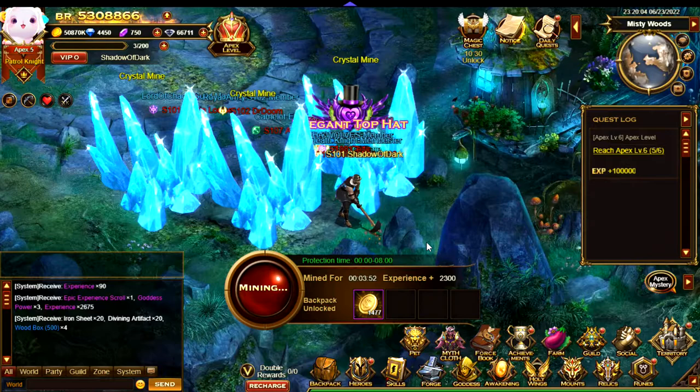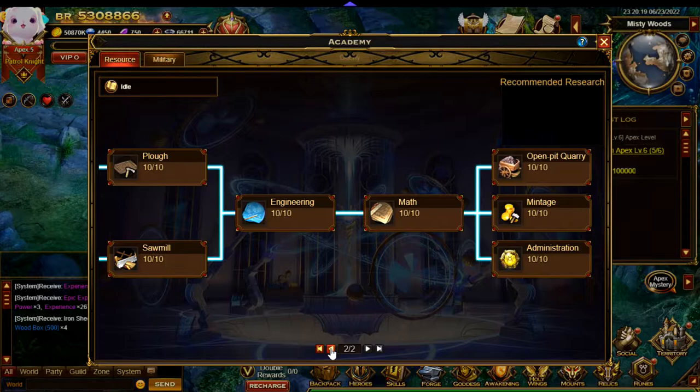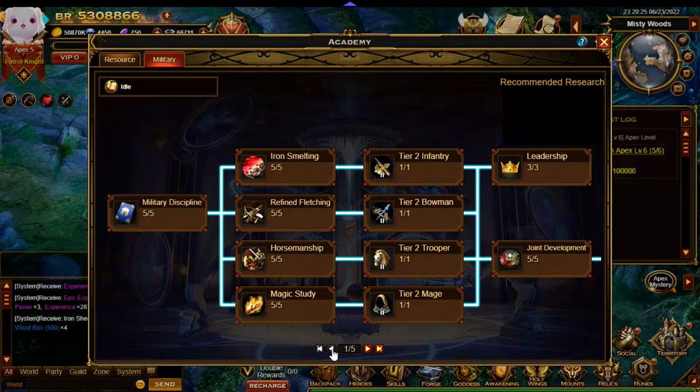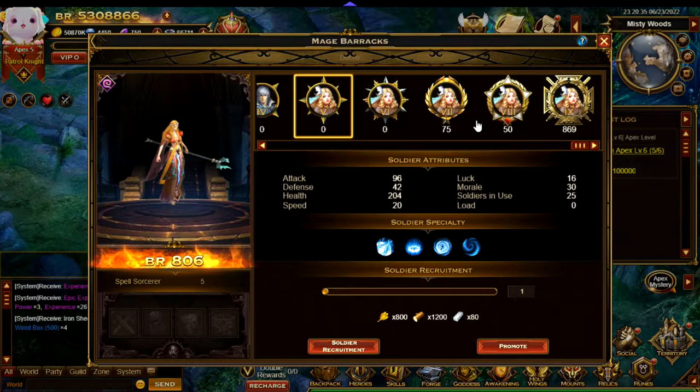Hey all, and what I'm going to be doing during this video is looking at some of the more advanced features of territory. Now I have finished upgrading all my buildings. You can see here the resource buildings are at level 100 and the rest of them level 25. I have also finished all my researches — they are all maxed out as you can see here. So pretty much the only thing I could spend my resources on now is making more troops.